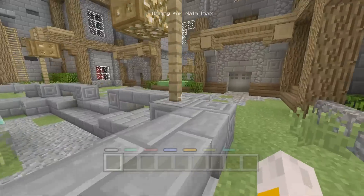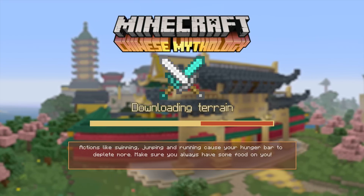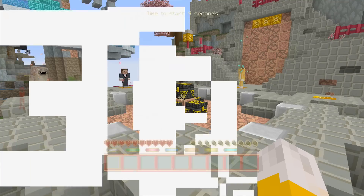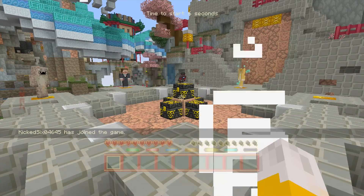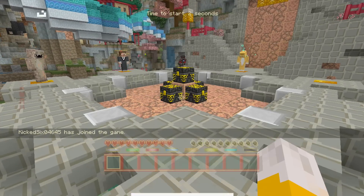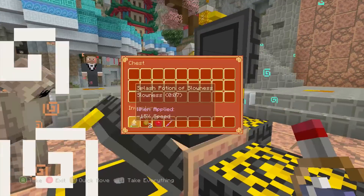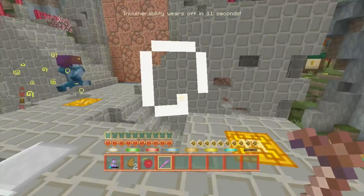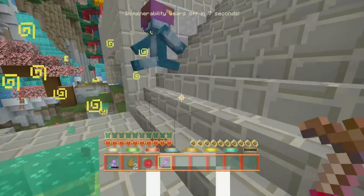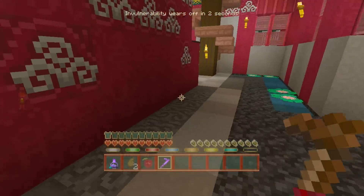Hopefully everyone would have voted for the map. I'm assuming they have because as I'm recording this it only came out today. And there we go — the Chinese mythology mashup pack. That's what it's called. It looks like that's what the chests look like, so that's what we're going to be looking for. Let's go as fast as we can and try and grab some of them.